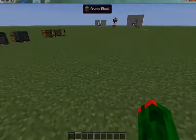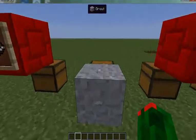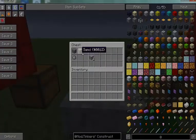Alright everybody, it's time to do some smeltery stuff. First thing you're going to craft is grout. You craft that with one gravel, one clay, one sand, and you get two pieces of grout.